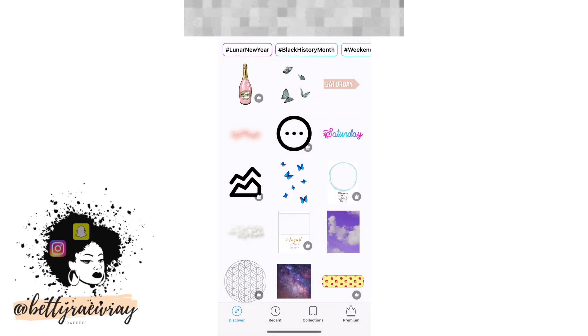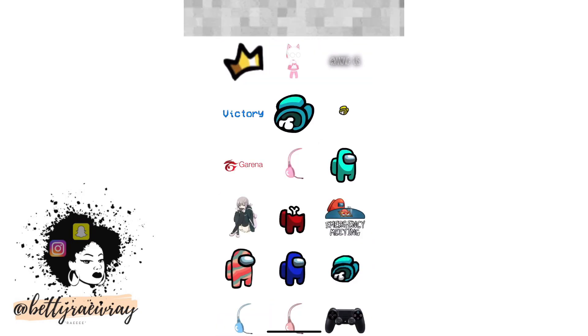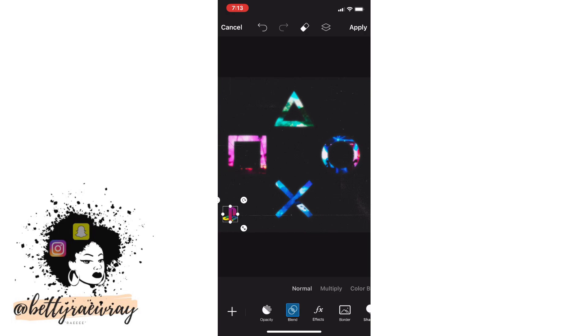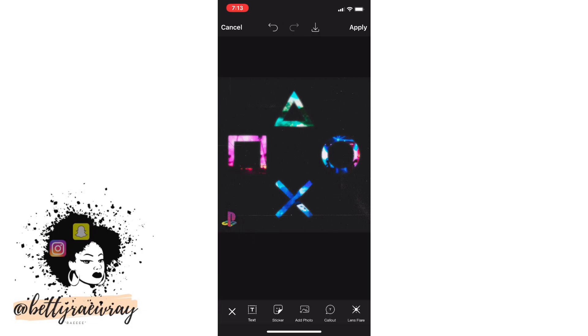So now I'm gonna add some icons and stickers, so I'm just gonna type in 'game' and search — gamer, game, game logo. The PlayStation sign — I think it's pretty dope for it, so I'm just gonna play around to find its perfect spot on the image. I also went ahead and changed the effects of the PlayStation icon to give it a more blended, noisy look to match the controller icon.